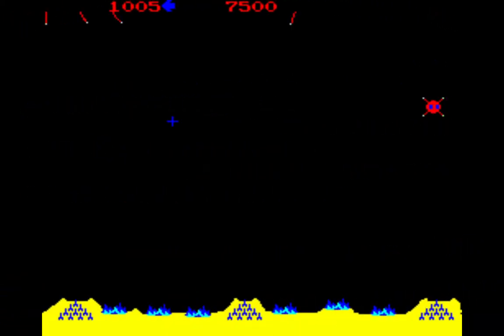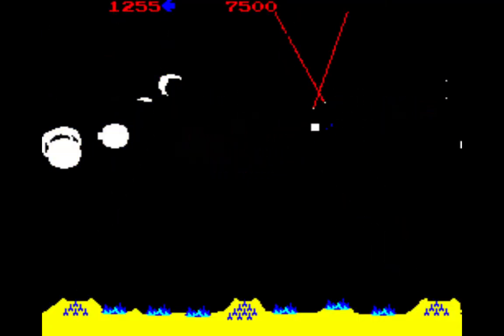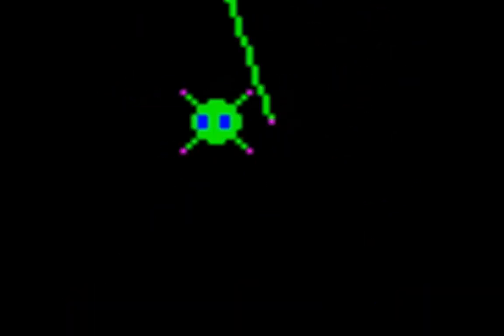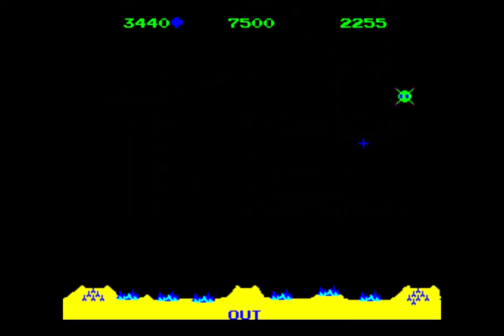Beginning with wave two, a new enemy appears: the killer satellite. This killer satellite enters from either side of the playfield and flies straight across. It will also fire missiles at your cities and missile bases. Enemy missiles hitting the satellite will not destroy it, but shooting it yourself earns you points — though you do not have to destroy it for the level to end.